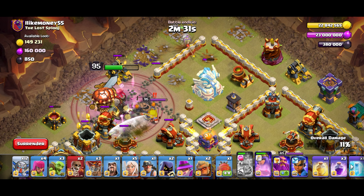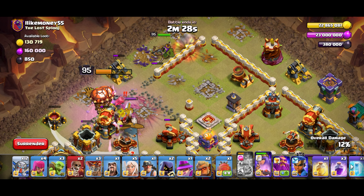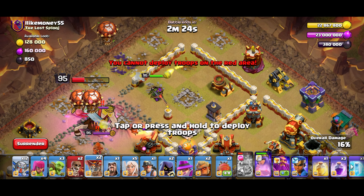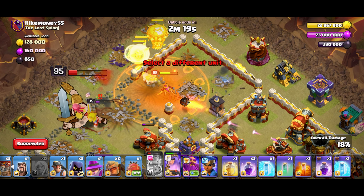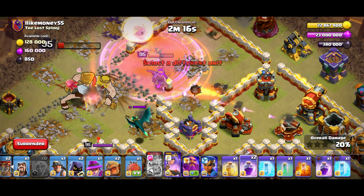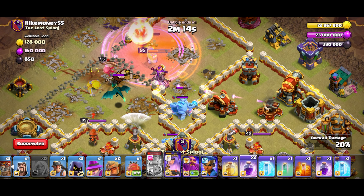Let's use the king ability now. Looks like the plans are gonna change — that's fine. Maybe that works out really good because the queen can take out both scatter shots as well, so that works out really nice. Let's go and rage up the queen. There we go — double ice golem.